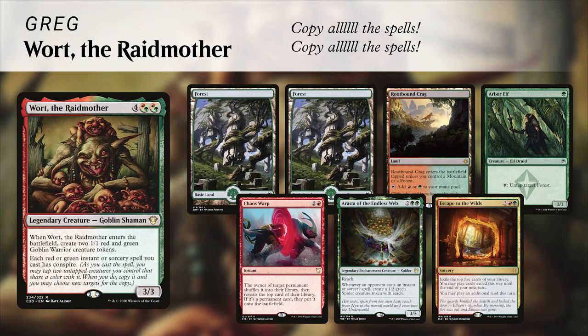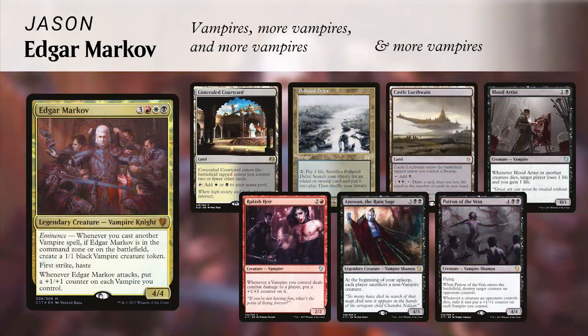Next is Greg bringing the Gruul commander Ward the Raid Mother — a Gruul spell-slinging deck looking to copy all his spells using the Conspire ability on Ward, making tokens and casting big spells and copying them by tapping those tokens. He kept a hand with two Forests, a Brute Force, a Crack, an Arbor Elf, a Chaos Warp, Arasta of the Endless Web, and Escape to the Wilds. Finally, Jason is playing Edgar Markov vampire tribal, keeping Concealed Courtyard, Polluted Delta, Castle Locthwain, Blood Artist, Rakish Heir, Anowon the Ruin Sage, and Patron of the Vein.